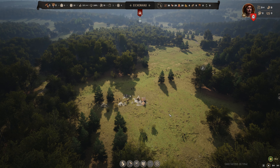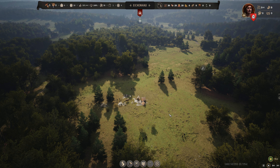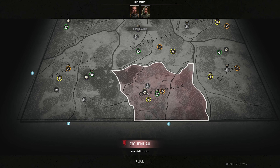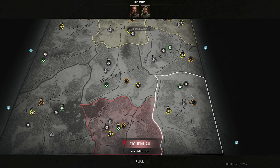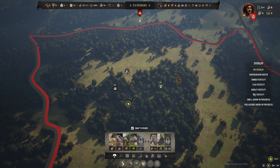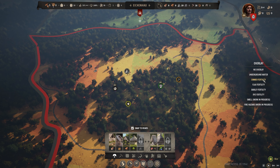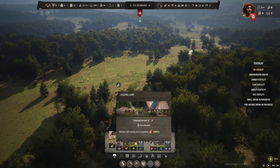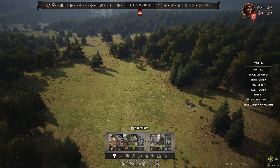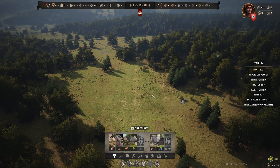So you've just loaded into your first Manor Lords campaign. It's great to take a look at the lay of the land — see what you've got rich in, what territory you're going to be expanding to, how your fertility is. Outside of the obvious of getting up your logging camp, wood-cutting lodge, hunting cabin, and forager hut — your very basic stuff — one thing I highly recommend is this: